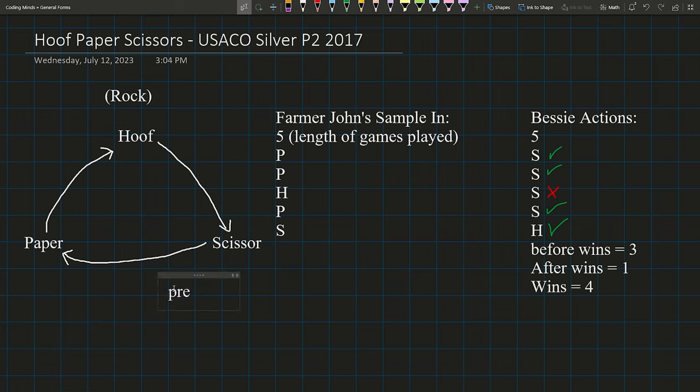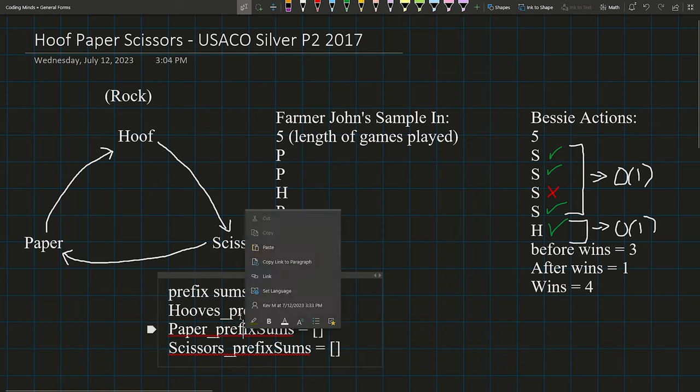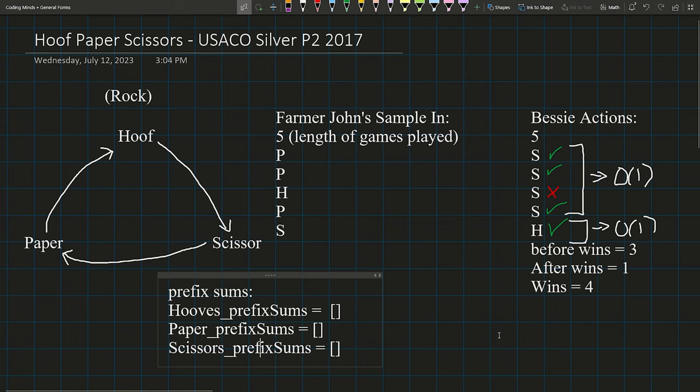We can actually check every combination without overlapping using prefix sums. Prefix sums are best when we are trying to calculate a mathematical computation within a certain range, such as subsets. We can make a prefix sum out of before wins and after wins, then compute them in O(1) time. However, making prefix sums for this problem is a little complicated — we need to break these prefix sums into three parts: hoofs wins, paper wins, and scissors wins.